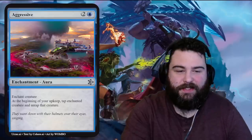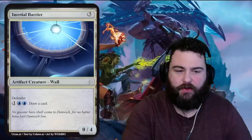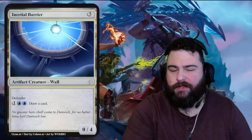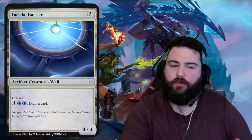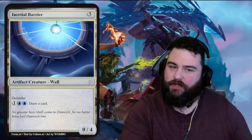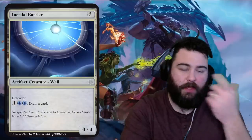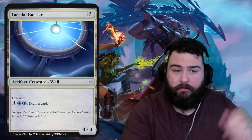Inertial Barrier — three generic mana, zero-four with defender. Two blue one generic: draw a card. This is better than Parallax Wall — it comes down earlier, blocks damage, and draws you cards. Still not good though. For this to be good, it should be a three-drop zero-four defender with maybe just two blue to draw a card, limiting it to mono blue but making it cheaper — draw on turn four and hold up a counter spell. Flavor: 'No greater hero shall come to Dunwich, for no better have laid Dunwich low.' Really like the art.